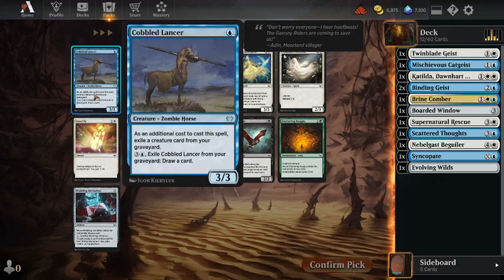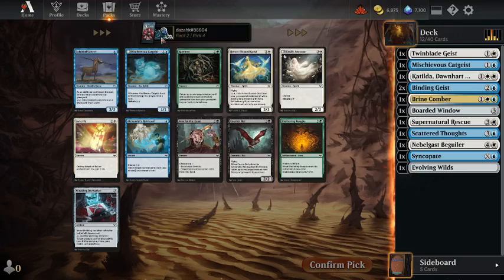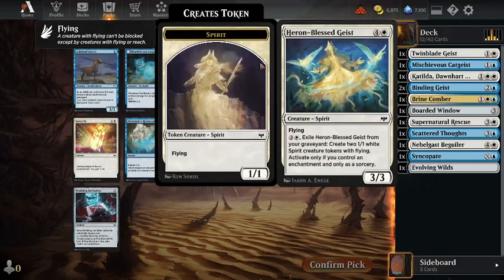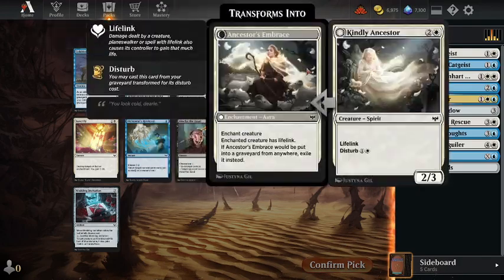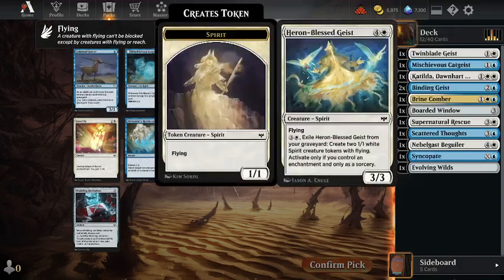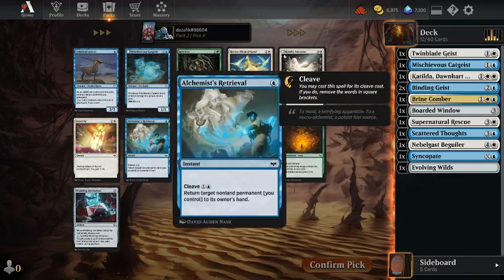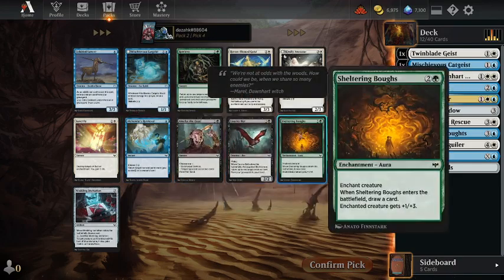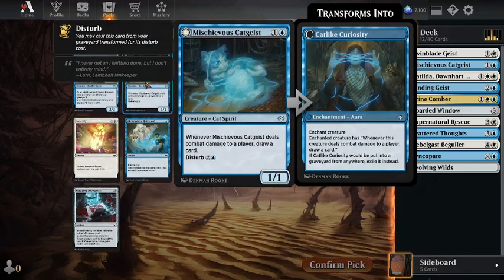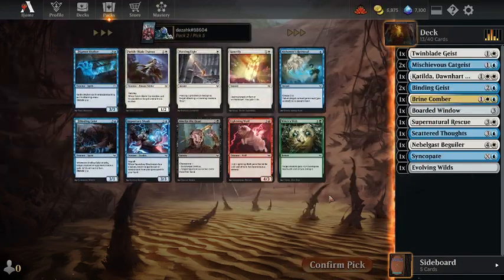Corporal Lancer is the Zombie Horse. We have another Mischievous Cat Geist — having two of those seems good. Heron Bless Geist is more of a late game card at five mana. Kindly Ancestor is pretty amazing — gives you lifelink. But I think the card draw is the very thing, that is what you want.